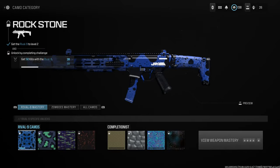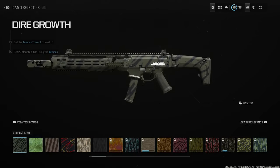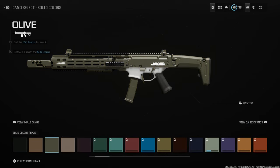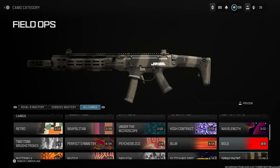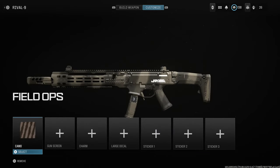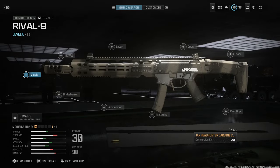First, we need to change the camo because it looks super ugly and it's hard to see the weapon's features. I'm going to run the Field Ops camo on this. It's weird though — the solids don't still cover all of the weapon, which is a bug in Modern Warfare that doesn't cover the majority of weapons. Same with the bolt. That's something I don't think they'll ever fix — unfortunately a bummer for a lot of weapons where you'd want to run solids.